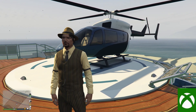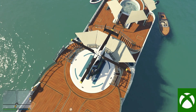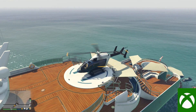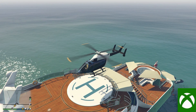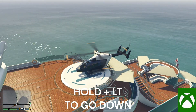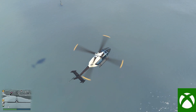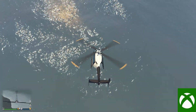Moving on to the Xbox controls. To get into the helicopter, press Y. To start the engine, press and hold the right trigger and it will automatically take off. To go up, press and hold the right trigger. To go down, press and hold the left trigger. To tilt forward or backward and to turn left or right, use the left stick.